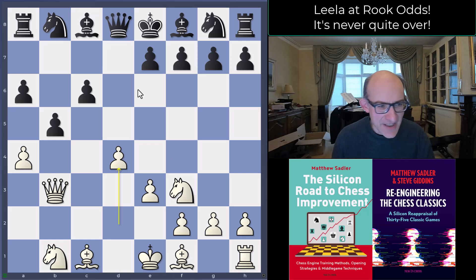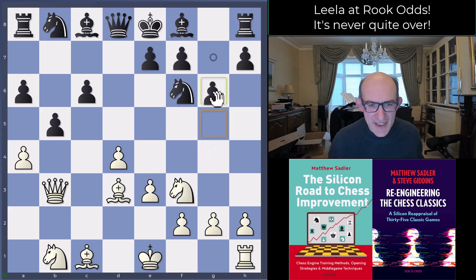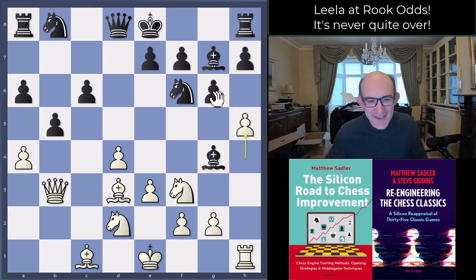Has the d4 advance been brilliantly useful? Who knows — but it's caused confusion, and that's what Lila likes. After Knight f6, Lila plays Bishop d3 ready to play e4. Black tries Bishop g4, and I would probably have gone for something like g6 myself.